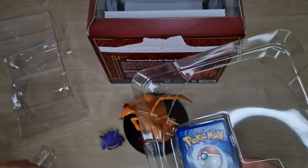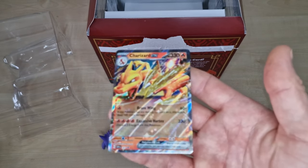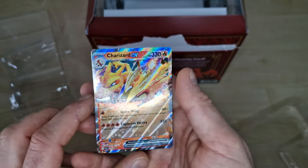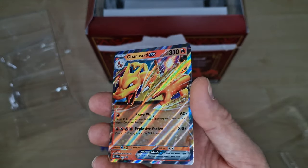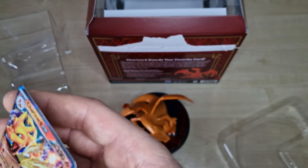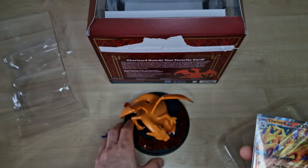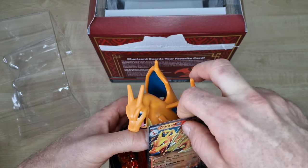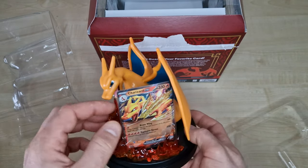Check the promo card. It's a nice design. It's similar to the previous one. And we can take cards to protect the figurine.